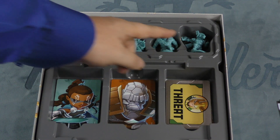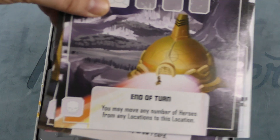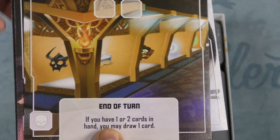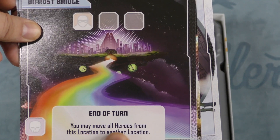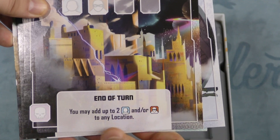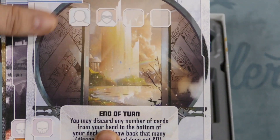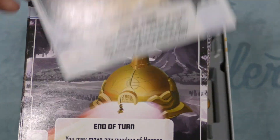Here you can see what you get: four different characters in the game, along with Loki, and it also comes with some new locations. You can move heroes from any location to this location, which is good if the bad guy ends up there drawing cards. There's also a healing location, and you can move all heroes from one location to another. A lot of movement possibilities. You can discard cards and draw back up — a good way to cycle through your deck.